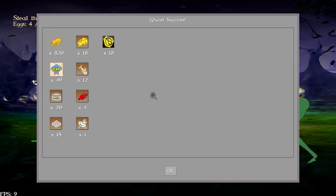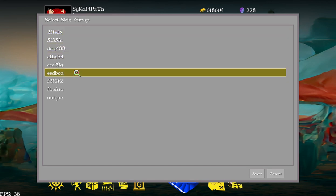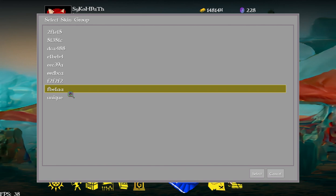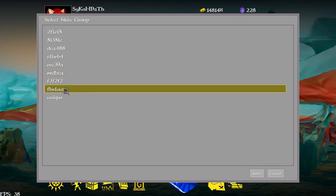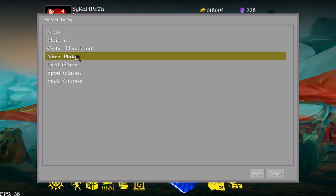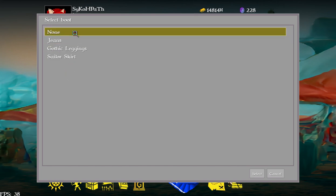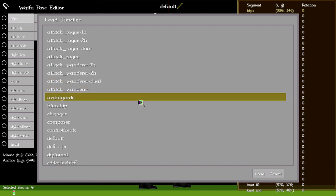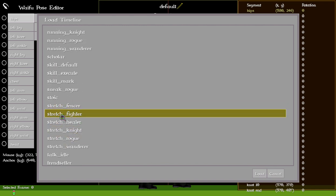Let's go back to the pose thing. This is a behind-the-scenes look at some dev tools I put in the game. I've tightened up this selection thing a little bit. I have skin types organized by their base tone. You can pick out what you want them to wear — I'll go for the full gothic look with the scythe. I'm going to load the animation called 'stretch fighter.'